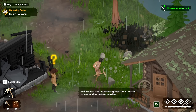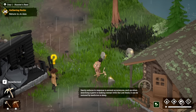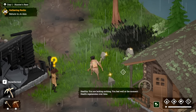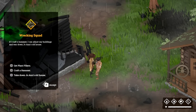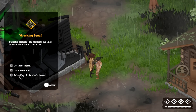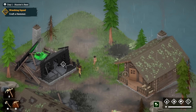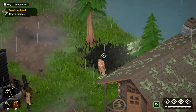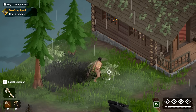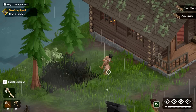In the bottom right we have thirst, hunger, sanity, and fatigue — some stuff here has changed quite a bit, plus our health which is right here. So the quest says: get plant fibers, craft a hammer, take down Joanne's old house. Those are plant fibers right here — we can take those, and we need to make ourselves a hammer. Let's do this.